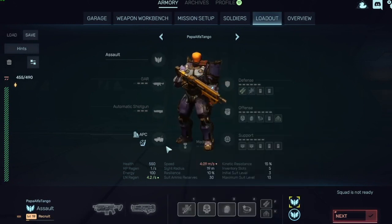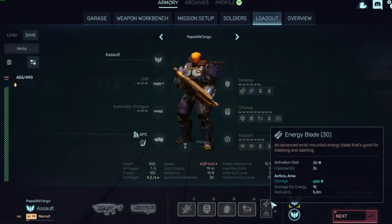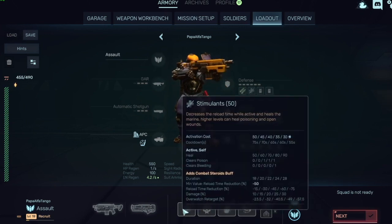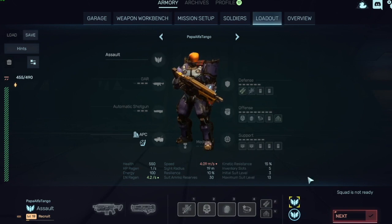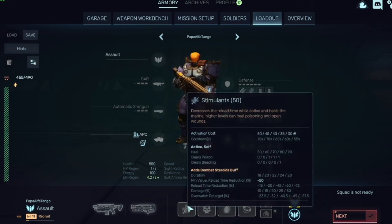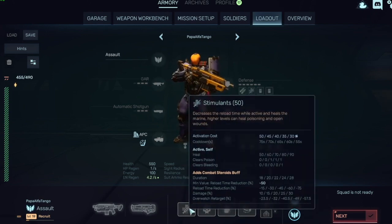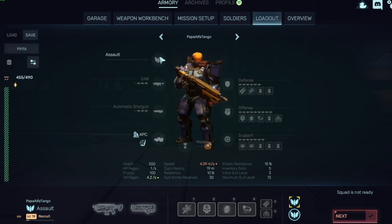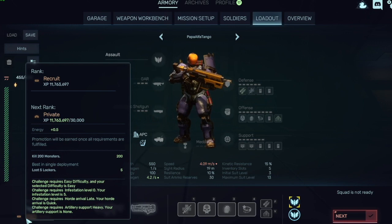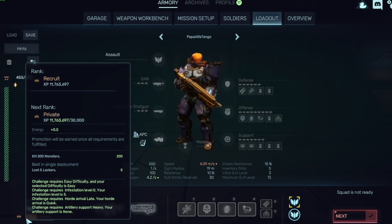Skills are mapped to keys one through four on the bottom, plus F and V. For class choice, it's recommended to start with Assault since new missions default you to Assault anyway. Play one or two rounds as Assault to get the hang of the skills, then move to Medic.